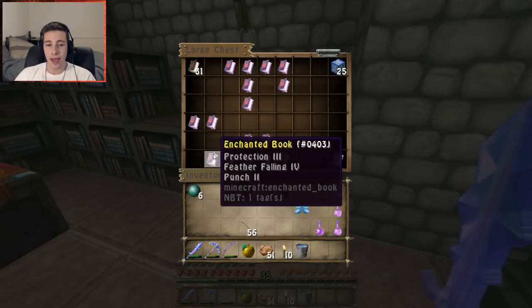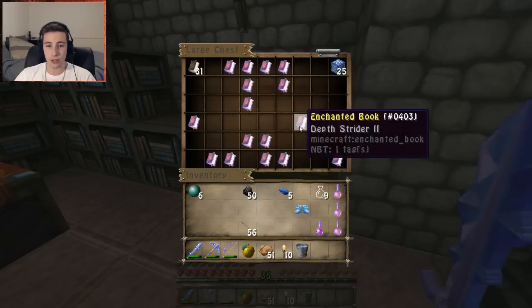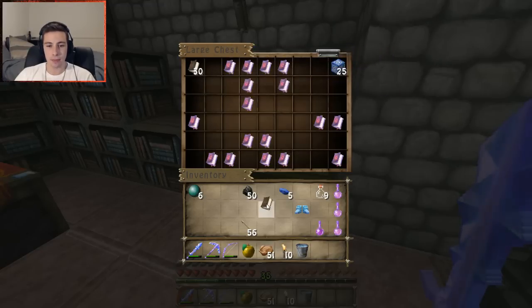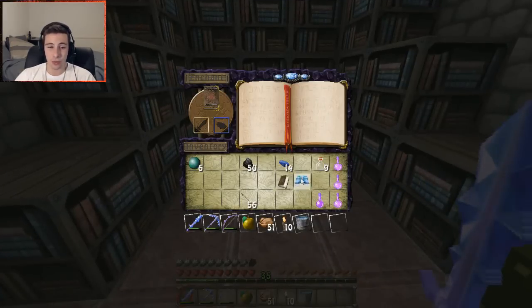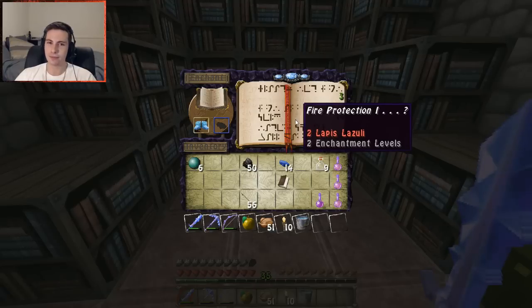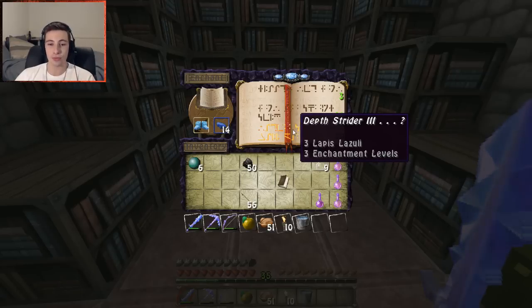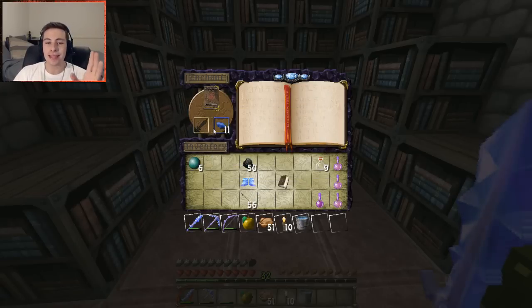I've got a Depth Strider 2 book and a Feather Falling 4 book. I could look at adding them to whatever enchantment I get on the boots. Level 30 enchantment — Depth Strider 3! That's almost a necessity. After using Depth Strider 3 for so long I really want another pair with that. Let's just do it — Merry Christmas! Feather Falling 4, Blast Protection 4, Depth Strider 3. That is a beautiful pair of boots! If I had Protection instead of Blast Protection it would've been better, but that's an awesome pair of boots nonetheless.